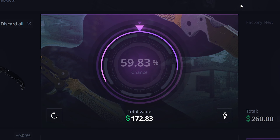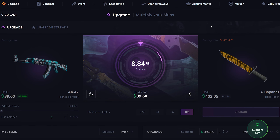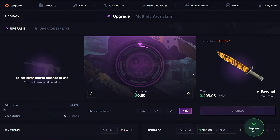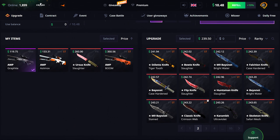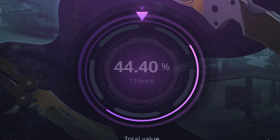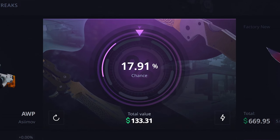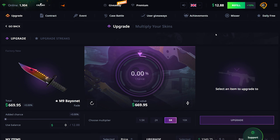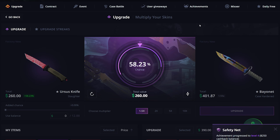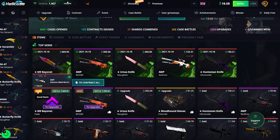59% chance and we hit that! I'm going to go for a risky upgrade with the Frontside Misty — going for a Factory New StatTrak Bayonet Tiger Tooth, 8% chance. Missed that. Going for a Factory New Slaughter on the Flip Knife — 17% chance, come on please... let's f***ing go! I actually hit that! Now going for a Factory New Bayonet Case Hardened, 58% chance — no way I miss this... and I miss it.